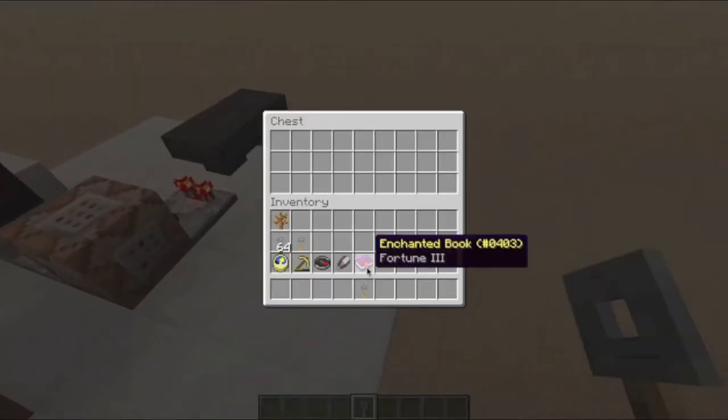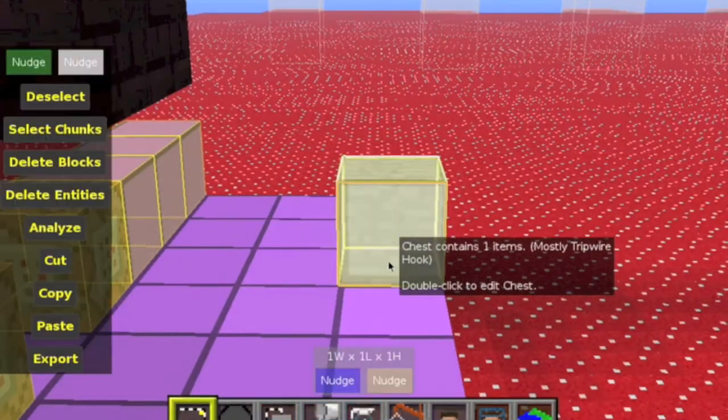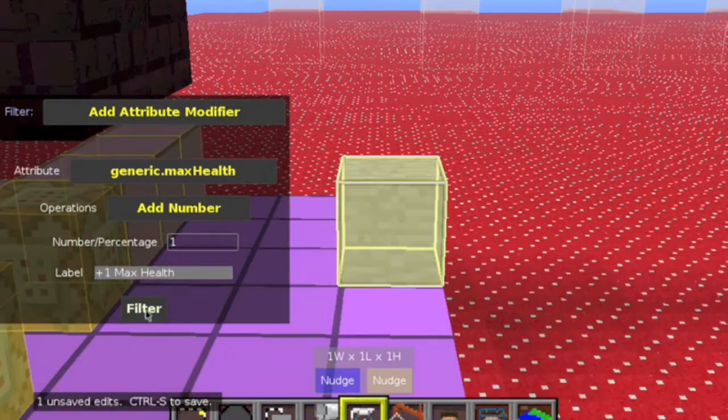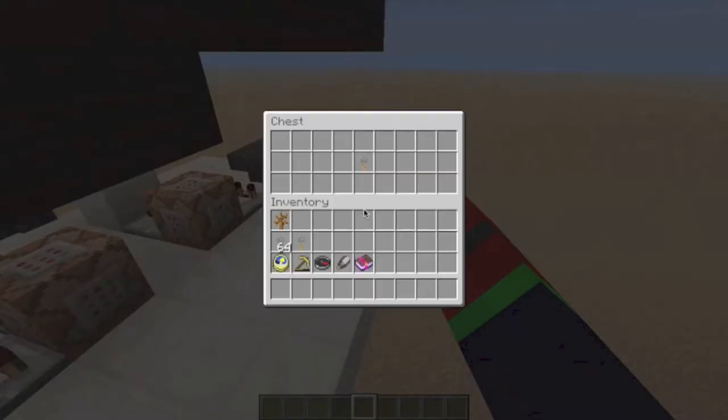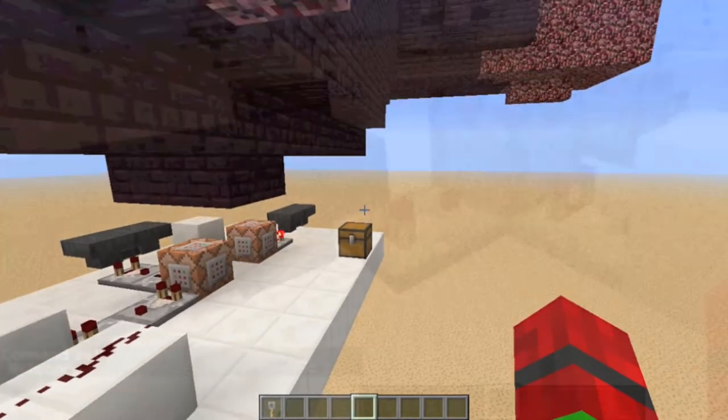First off, you have to put any item you want in a chest and open up MCEdit. Then you have to use Sathblank's Add Attribute Modifier and do plus one health — I recommend it because it's easier, though you can do any amount. Then you just do the label and press filter. Then you save and go back to Minecraft and check if you did it right and it says plus one health.